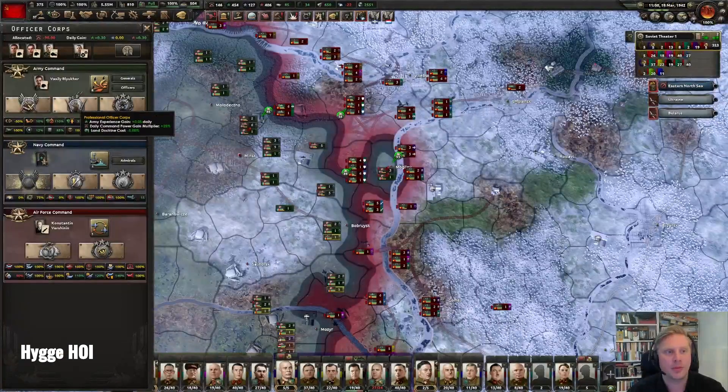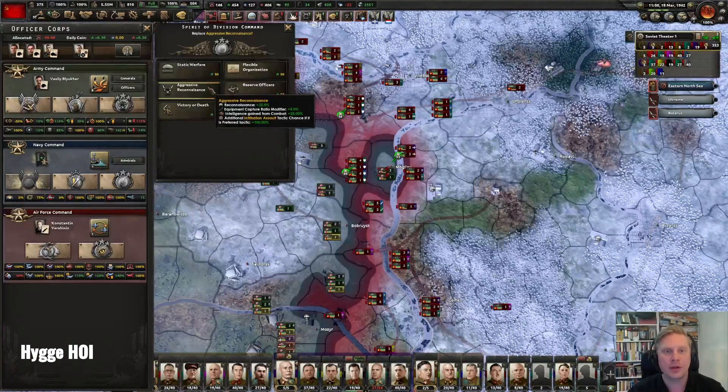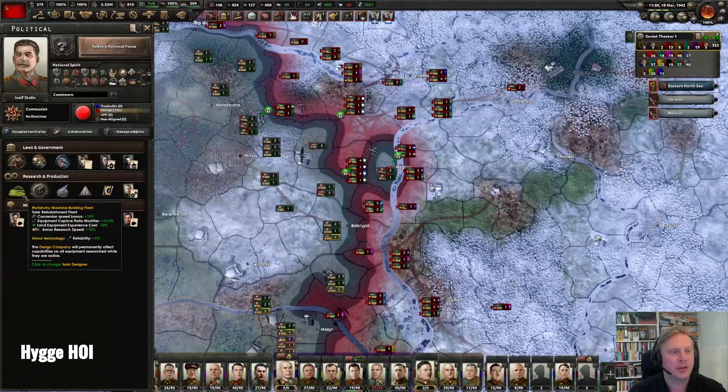For spirits, look them over and think about what you're going to do and what you need for your build — try them out. I really love equipment capture ratio: stealing equipment from your opponent. If you have other country buffs, like the Soviet tank designer in this game, you can push that even further.